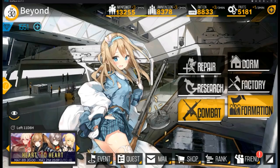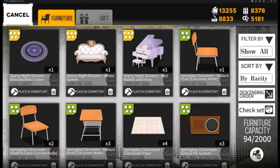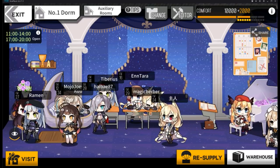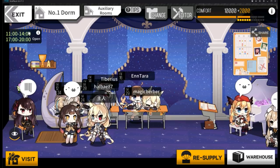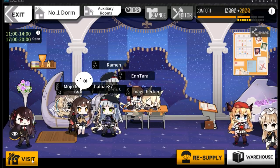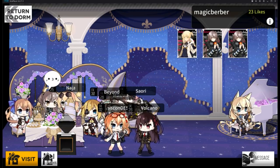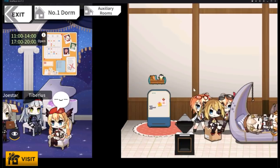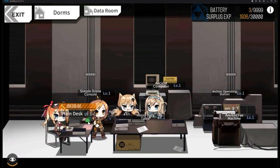Finally we have the Dorm, where you use most of your cosmetic items. Click on Warehouse to place furniture and increase your comfort zone. More furniture means higher comfort, which increases your battery. You can collect battery during specific time frames — 11 to 2 and 5 to 8 PM. You can also visit friends' dorms to collect battery, up to 10 battery per friend, and like your friends there too.